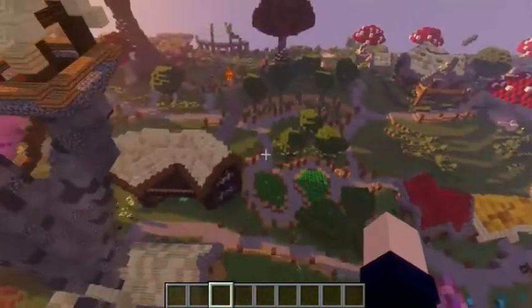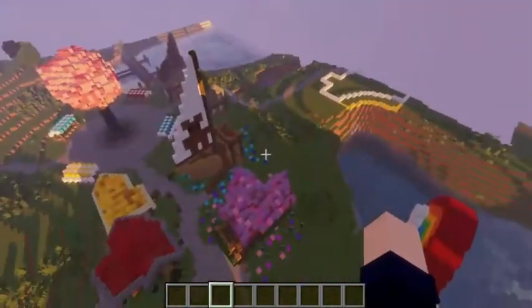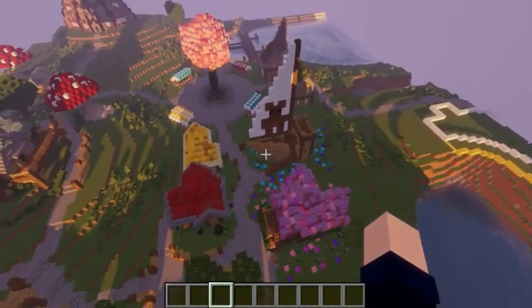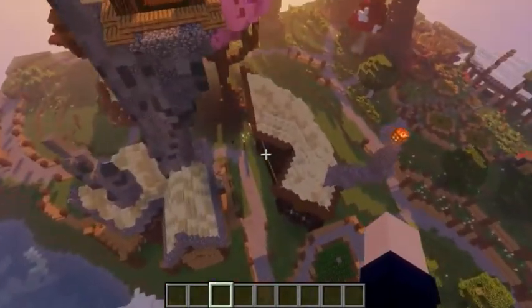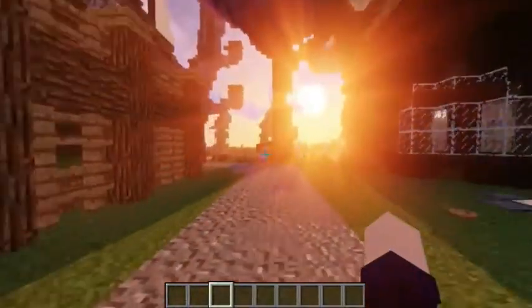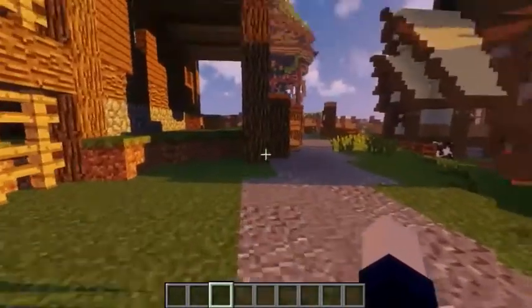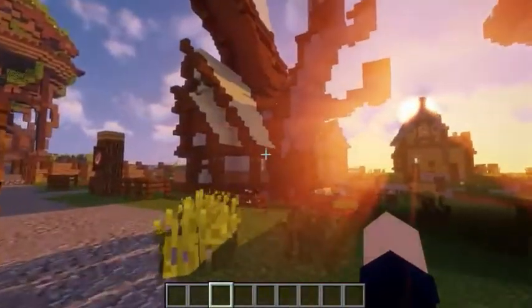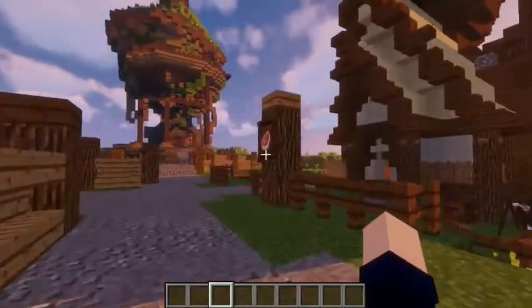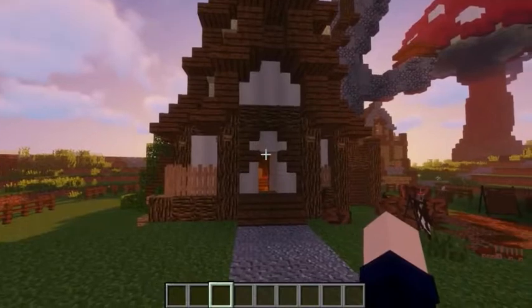This is pretty much what the whole world is like. If you go into a world or go into a city and see these sort of things, you'll be like 'what's that doing here? That's not normal.' And that's sort of the whole point of this. So if we continue here we come to the butcher shop — which is well — this is my favorite build so far.